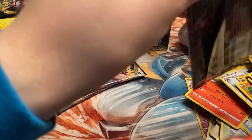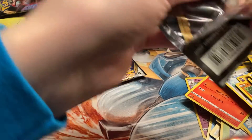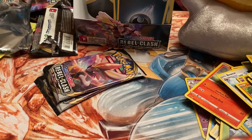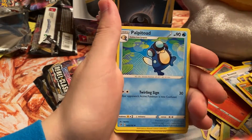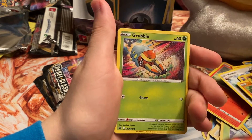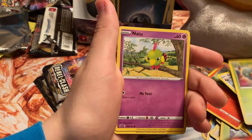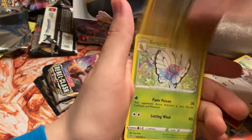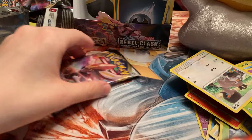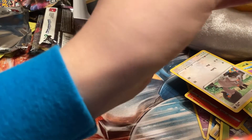I'll be happy with one more pull or a Chandelure — that would be a great way to end this video. If we pull the Chandelure in the last pack, along with the Phanpy we pulled in our ETB last pack, I'm gonna be very happy. We got Barboach, Squawkabilly, Vikavolt reverse rare, and Butterfree. Two packs left — Cinderace, bring on the heat for us!